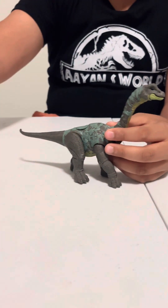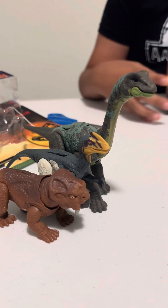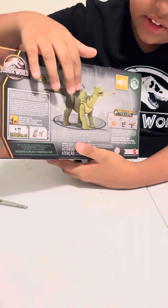Let's compare it with the Guanlong — the Guanlong is still smaller, and the Lystrosaurus is also small. That's for the Apatosaurus. Now we're gonna open the Nigerosaurus, which is from the forest biome. It's the same old Dino Tracker box and on the back are the other dinos and a picture of the Nigerosaurus.